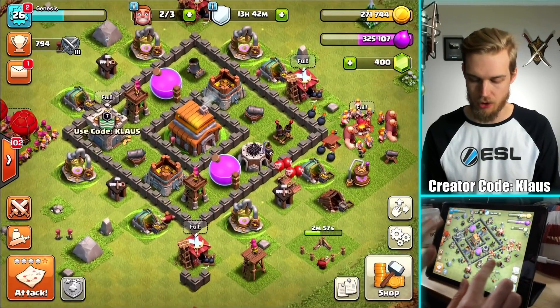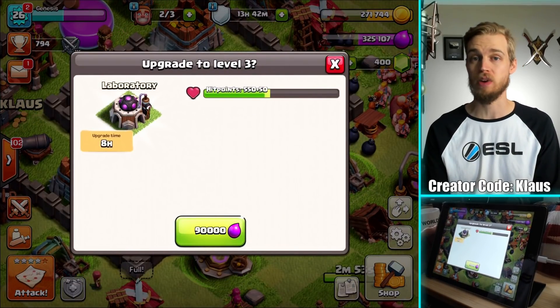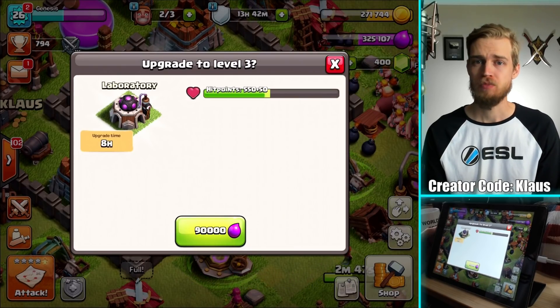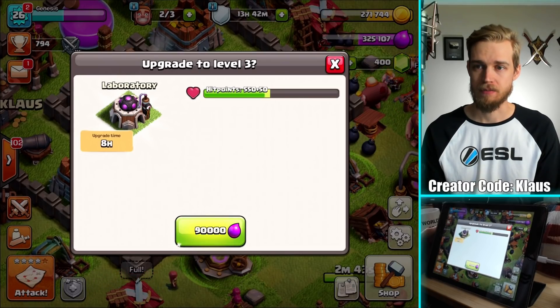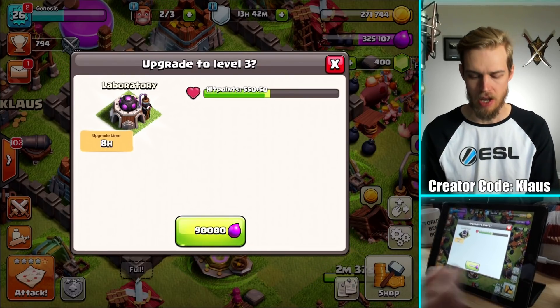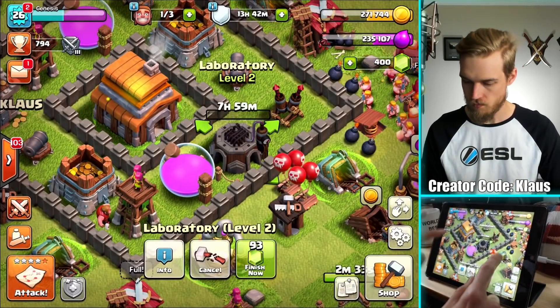Now that that is done, other top priorities will be, obviously, the Laboratory. There's no reason why I shouldn't go ahead and start it. It's an eight-hour upgrade, 90,000 Elixir. I want to get it done now because, frankly, it's the most important upgrade in the entire thing. I've said that probably a million times. Three, two, one — bam.